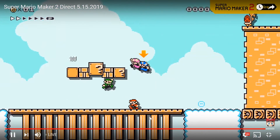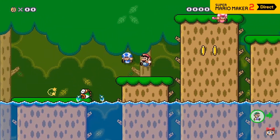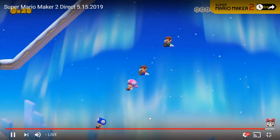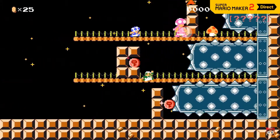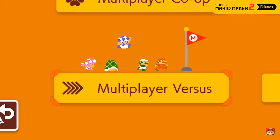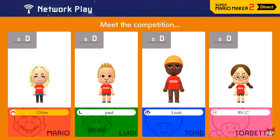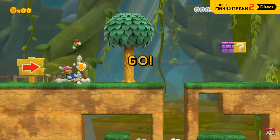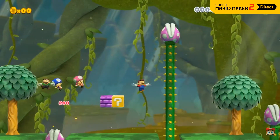In Course World, you can enjoy multiplayer with other players from around the world — three or four players! In multiplayer versus mode, up to four players face off in a side-scrolling showdown. Each player will be assigned a different character, then they'll race each other in a randomly selected course.